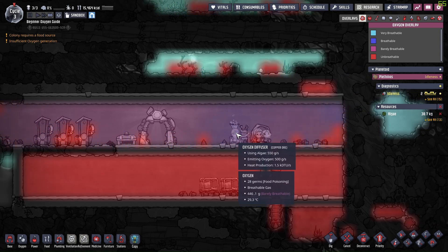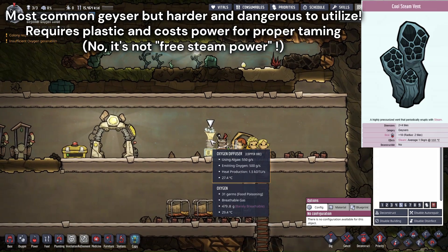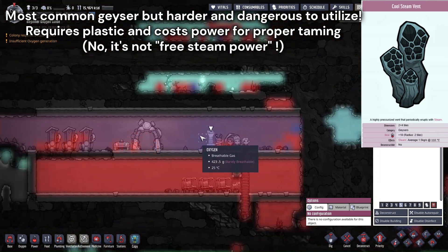I wouldn't suggest dealing with cool steam vents in your first few games because they are more dangerous and require power and plastic to properly tame them.